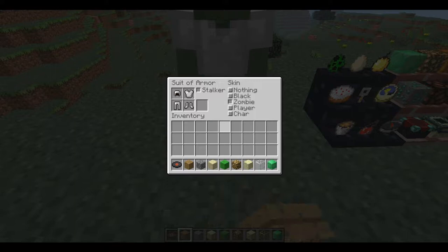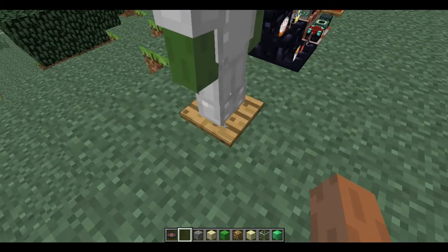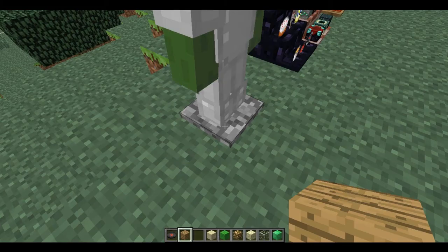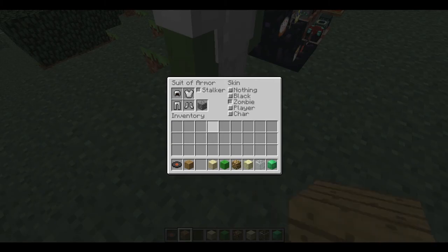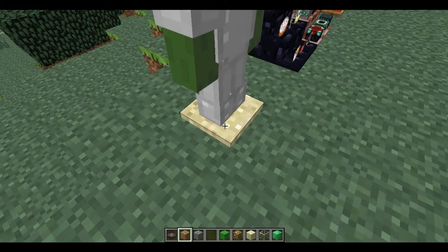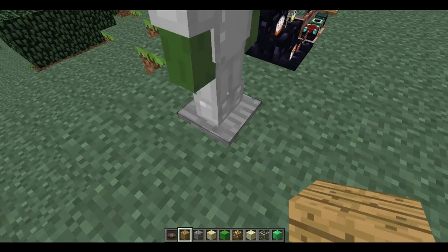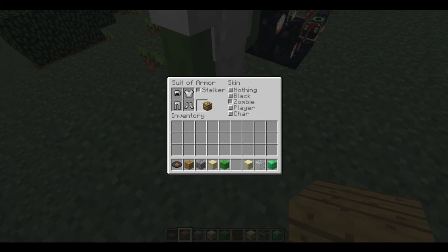You can put blocks in this spot and see the plate just changes. I think not all blocks work, but I will show you which ones work. For example: cobblestone, wooden planks, sand, lime wool.